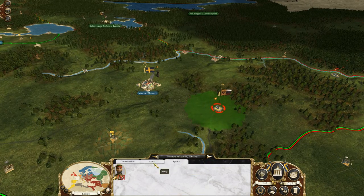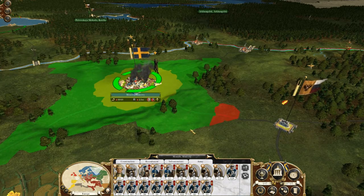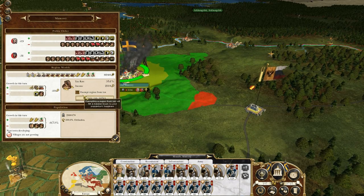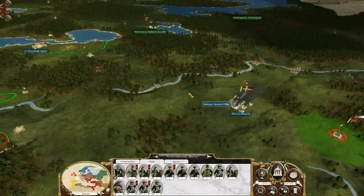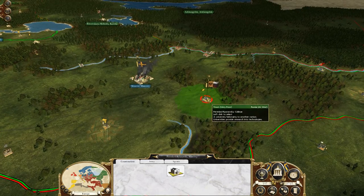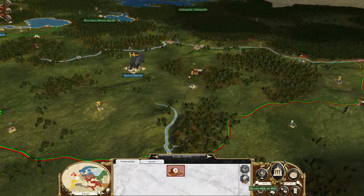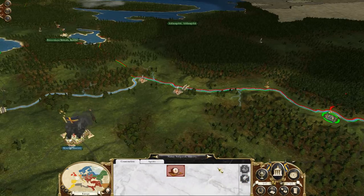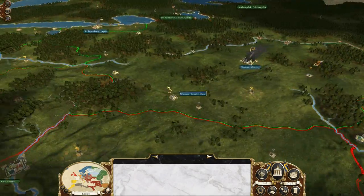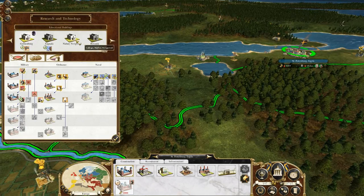I might even get attacked by Russia. The Russians just hate me, don't they? Yes, they do. I just have to destroy every Catholic thing here then — destroy the college. I see what's happening: because I destroyed everything in this place before, he built a lot of schools instead, and that's why he has relatively good tech, which I really don't want him to have.